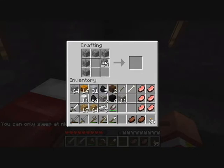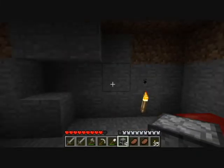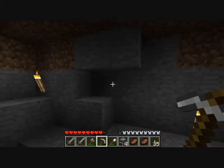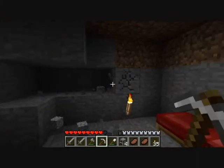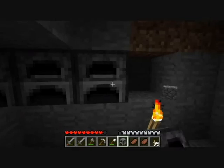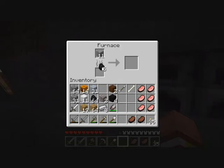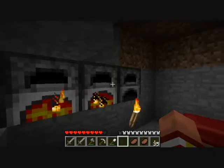We are going to make a couple of furnaces — by couple I think I mean four at this point. We're just gonna make a nice little wall of furnaces. Smelt our iron, cook our pork chop.